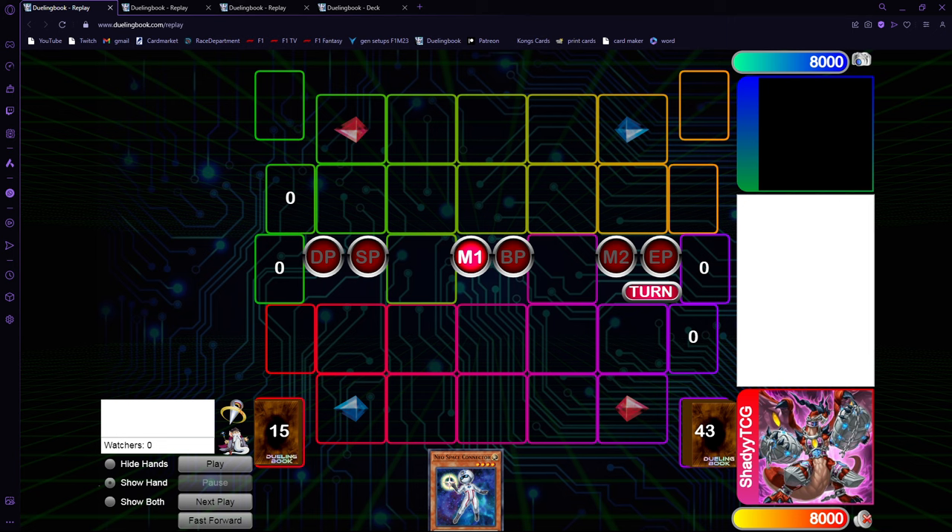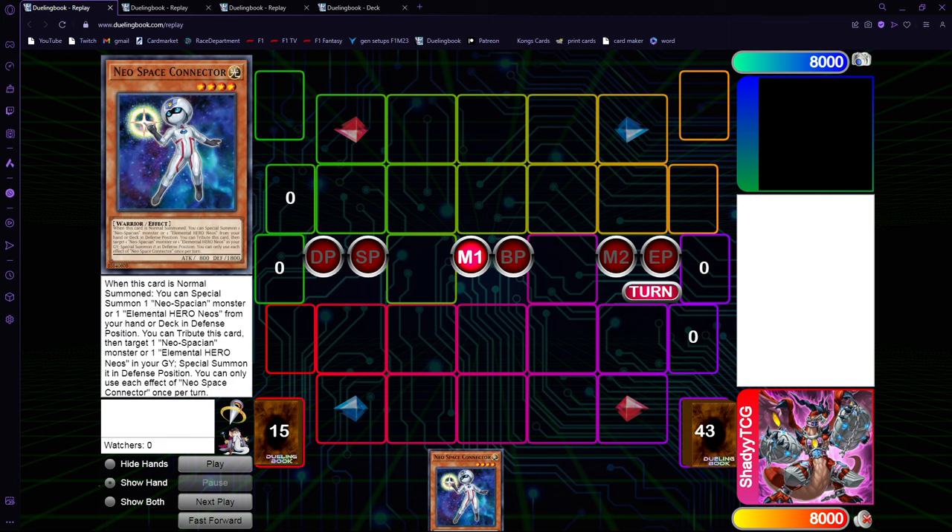How's it going guys, Shade here, back for another video. Today I really wanted to make some videos on Master Duel. The new Snake-Eye stuff has come out, along with some Infernoble support, and as someone that has played Infernoble for a lot of time — online and IRL — I just love the deck. I wanted to do a video on it since it's releasing now on Master Duel, showing a few possible deck lists and combos. Let's start with the one-card combo: the Neo Space Connector combo.